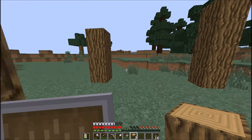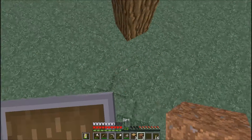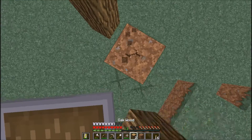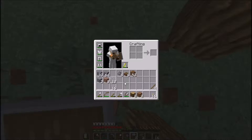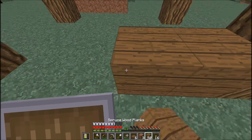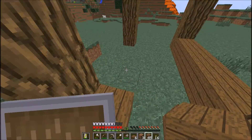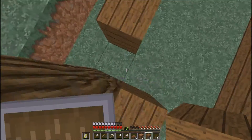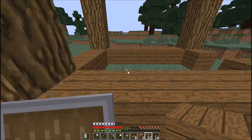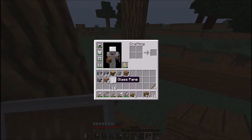We're going to make the shed have two floors — or two layers, that's the word. I have some dirt, let's just pile up with this. The base is going to be made out of spruce planks, just like that build over there. We want to make it look like it fits in this world.